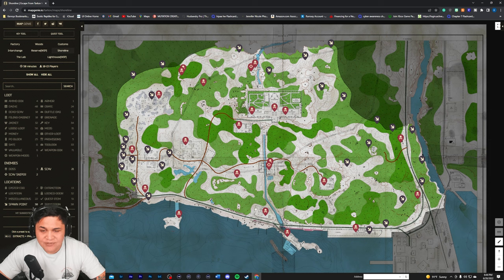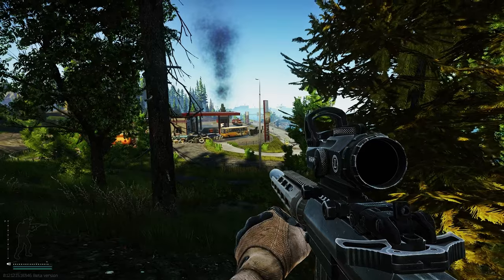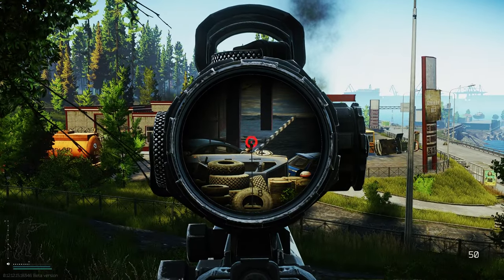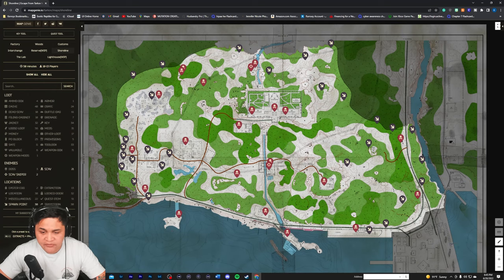Coming to spot number twelve — gas station. This is one of the second most highly contested spots on the map. A lot of people here are not only hunting scavs but also trying to get the Shooter Born in Heaven task done, so they'll hide in the tree line and shoot anybody that comes into the gas station or anybody coming to boathouse. Mid-wipe especially, this is going to be a very highly contested PVP spot.